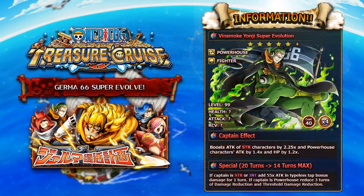The first unit we're going to be talking about is Yonji Vinsmoke, super evolution version. This time he goes from a DEX character into a STR character, and he is a Powerhouse Fighter character. This unit also, when you super evolve him, will have 40 cost — all of these units will become 40 cost. He also has four socket spots, and gains an additional one through limit breakthrough. At the current time of recording we do not know his maximum statistics, but I would imagine because of the super evolution he would get some substantial increase.